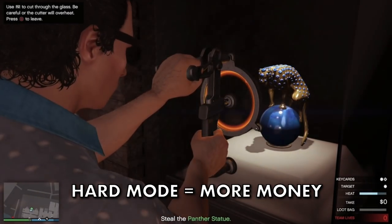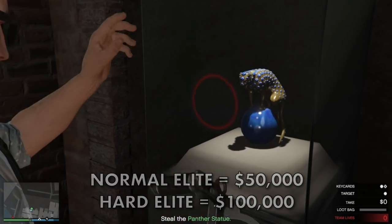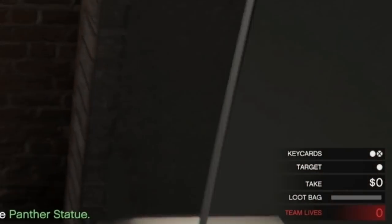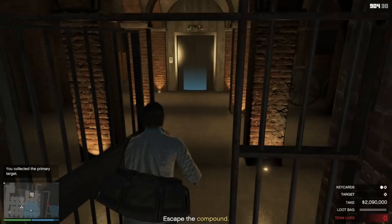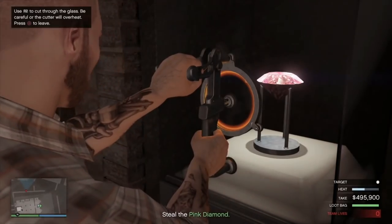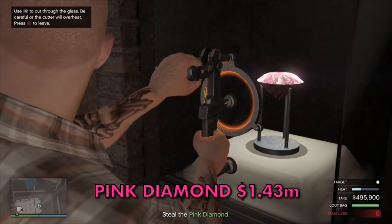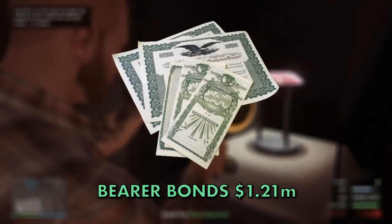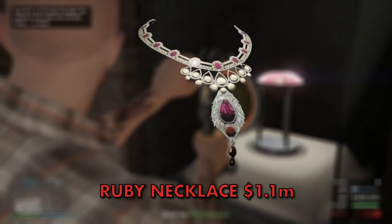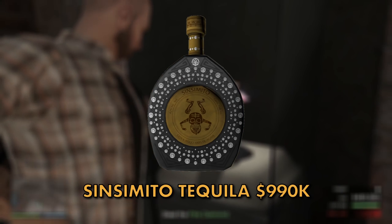The difference in hard mode versus normal mode is that each primary target pays out more money and the bonus for completing the elite challenge is doubled from 50,000 to 100,000 dollars. The highest paying primary target is the Panther, paying out just over two million dollars, but you'll only see this about twice a year during special event weeks. The next best is the Pink Diamond at 1.43 million on hard mode, then Bearer Bonds at 1.21 million, Ruby Necklace at 1.1 million, and the Sinsimito Tequila at only 990,000.